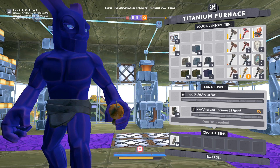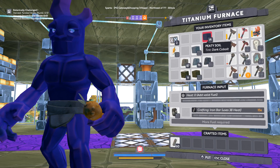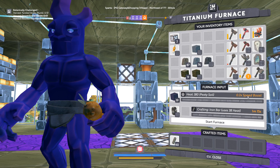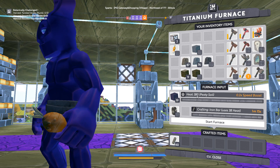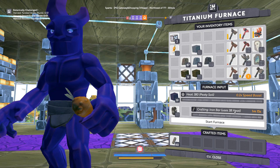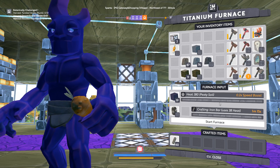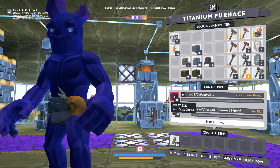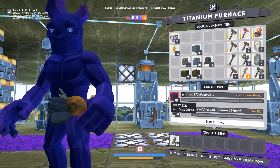Now, different materials give different amounts of heat. You can dig soil called PD soil and put it into the furnace as fuel. It has a 0.2 speed boost, and 19 of these gives 380 heat. So with 19 PD soil, I could generate enough heat to make 10 iron bars with the titanium furnace. And it's going to take one minute and 15 seconds because of the speed boost that PD soil gives — it's not a very fast fuel.